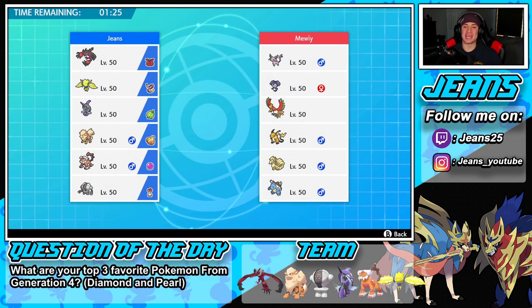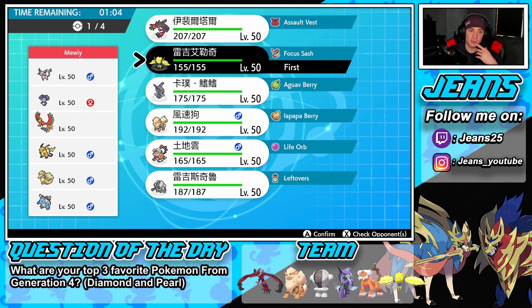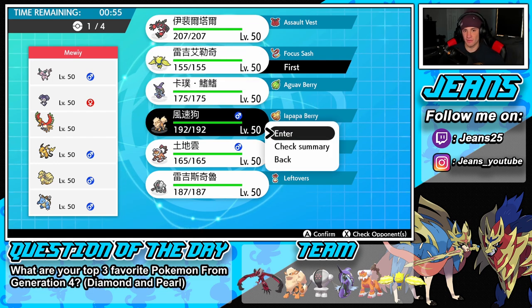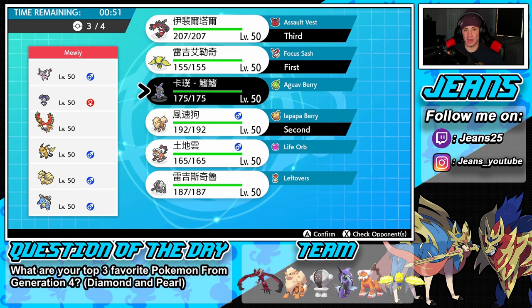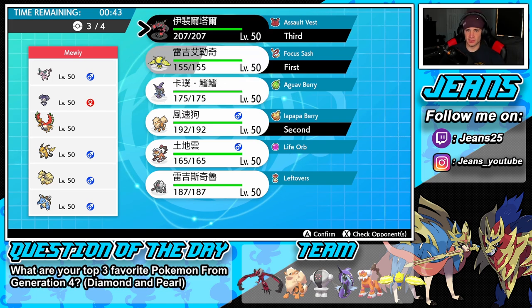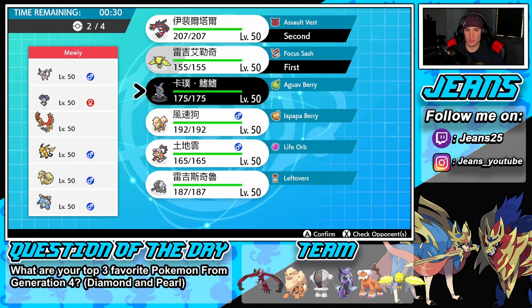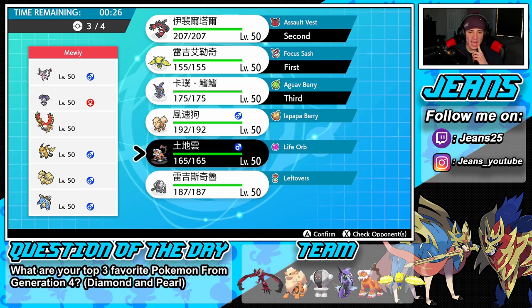Second battle coming at you guys — going up against a Ho-Oh team with Espeon, Indeedee, Ho-Oh, Raichu, Ninetales, and Blastoise. He's got to watch out — if he sets up Shell Smash on Blastoise that can be very scary. I'm going to lead Regieleki to use Electric Web and slow down Pokemon. He's very special-attacking-heavy so I'll bring Snarl Arcanine, Yveltal, and Tapu Fini. Actually I might bring Landorus over Arcanine — Lando covers a lot with Rock Slide for Ho-Oh and Ninetales and Earthquake for Raichu.